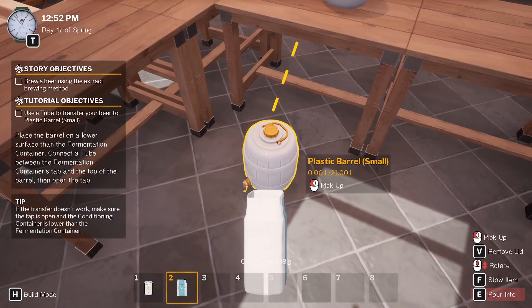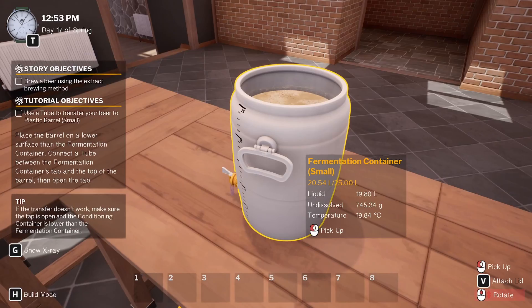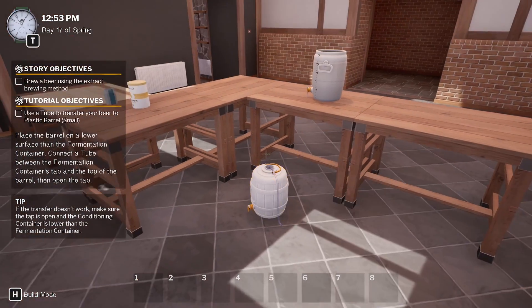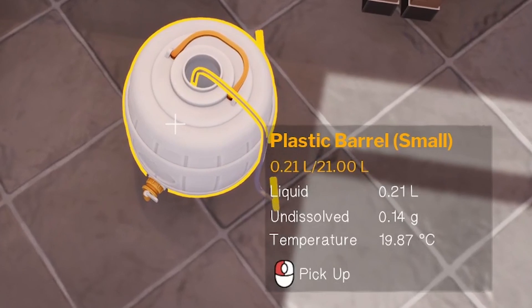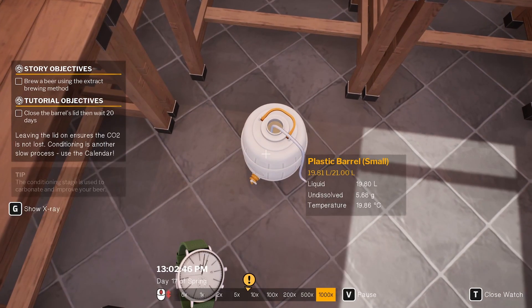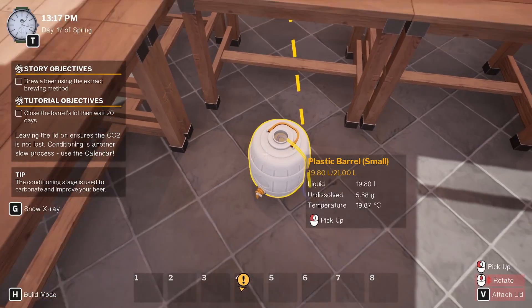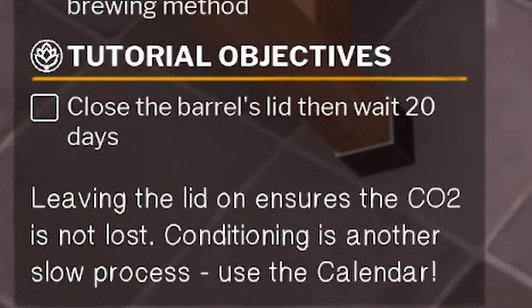Now we're transferring our delicious beer into a plastic barrel — I'm assuming this is just to let it sit for more time. I definitely did not forget to open the lid again on this. Now we should be transferring our liquids here, and we're just going to use our handy dandy watch to skip past some time. That was a lot more time than I wanted, but that's actually a perfect amount of time, and now we have to wait another 20 days.